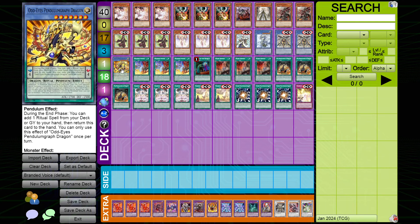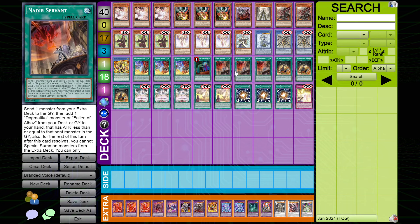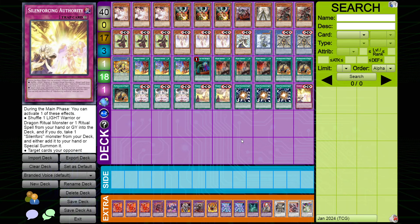Two Skull Guardian as well as one Pendulum Graph — this card is bananas. Being able to negate a spell card, place it in the column, and then on the end phase bounce it and get our ritual spell back is really good. Three Branded Fusion, one Called by the Grave — just a blowout card. Three Nidere Servant, three Pre-Preparation of Rites, three Silent Force Barrier, two Prayer, three Polymerization, and one Authority.